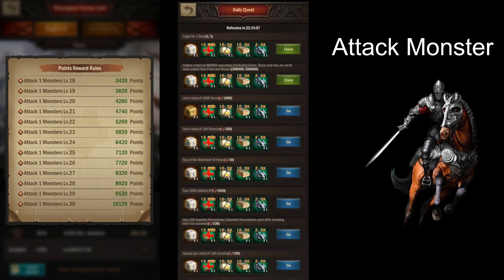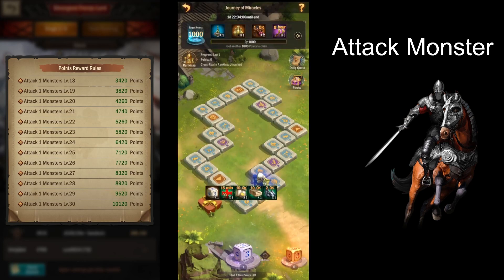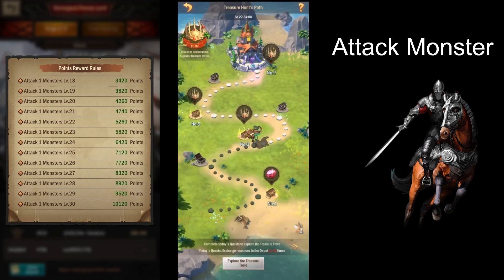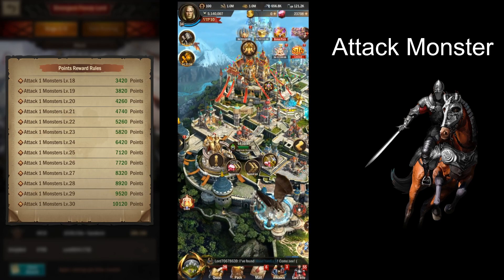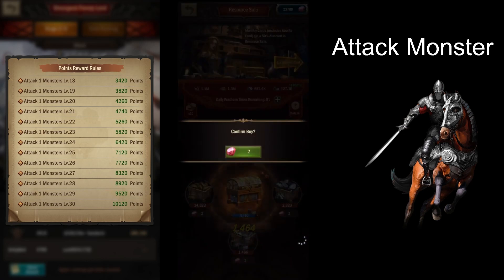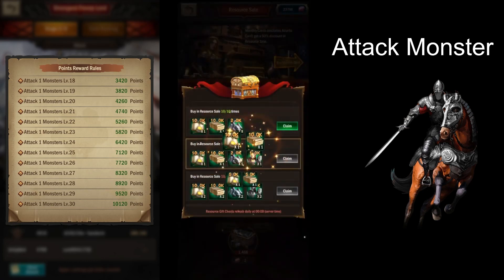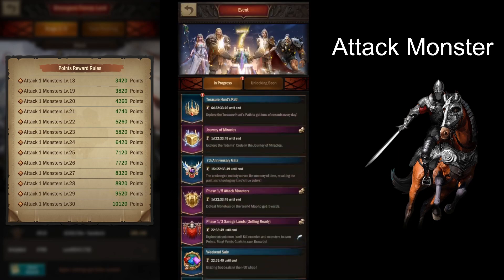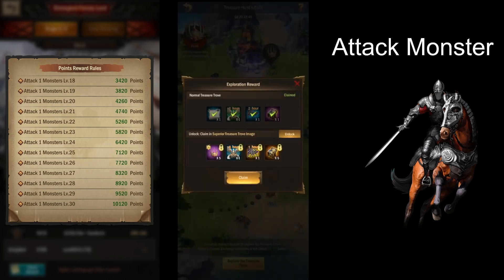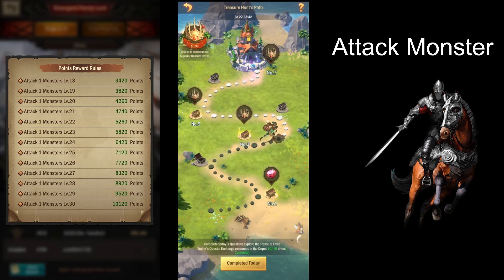We have the journey map going on. We can collect the resources, which they're already back now, and we can see what the map is. It's a deeper one. Get all this done. Get the travel. Yep, we did that. So we continue to move up on this level here.